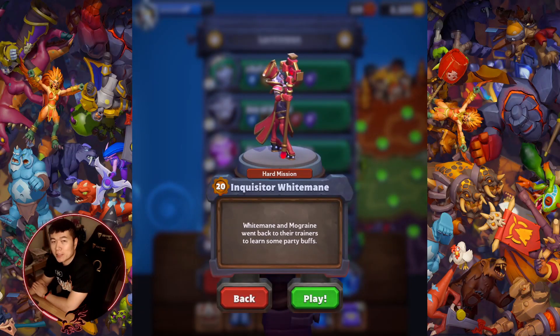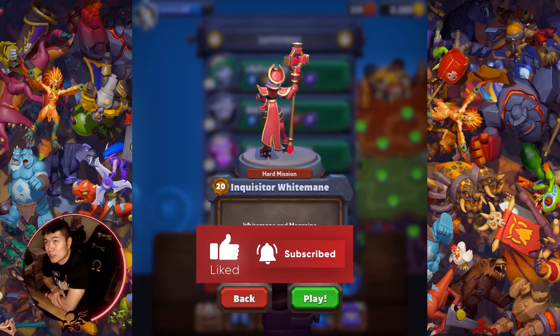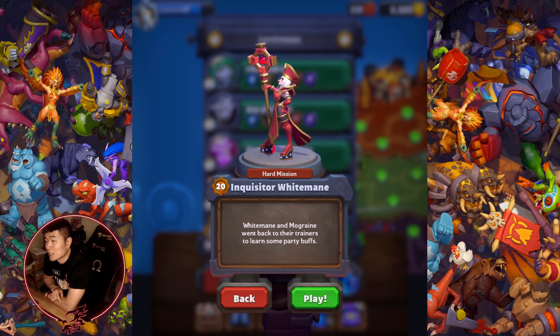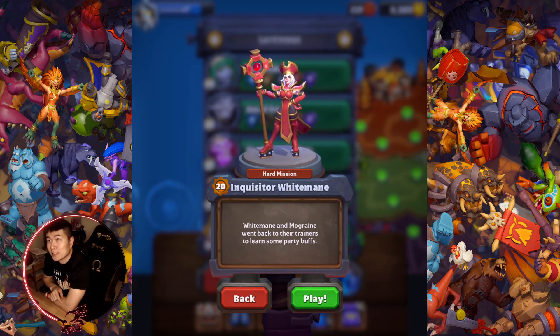Hey, what's up Rumblers? It's the Tan Man. Hello, Tan Man. And welcome back to my Heroic Series. Today we're taking on Inquisitor White Mane, a battle which requires perfect timing. You'll see what I mean, but enjoy the video, guys. Like and subscribe for more Warcraft Rumble content, and we'll see you in the endgame.